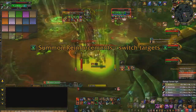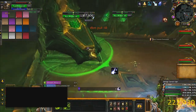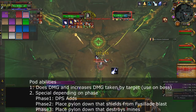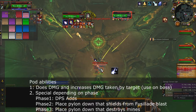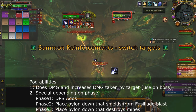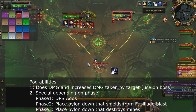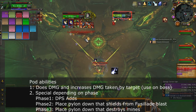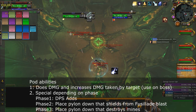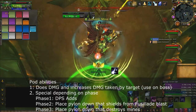For the pod group in normal mode, you can get away with using one person in the pod. Every pod has the same first ability, which does damage and increases the damage taken of that mob — ideally use this on the main boss for that phase. The second ability always rotates, and for this first pod with the Admiral up, it deals massive damage to the adds. Use it on the Pyromancer first, then take care of the Shock Troopers.